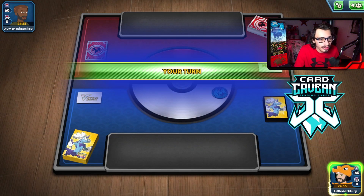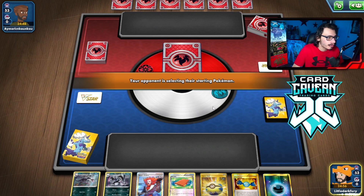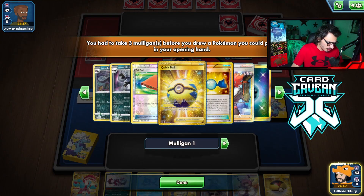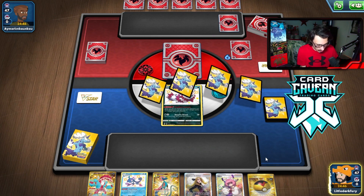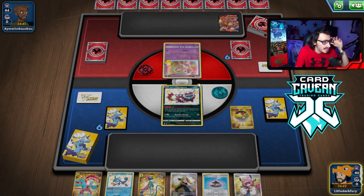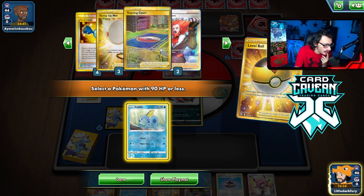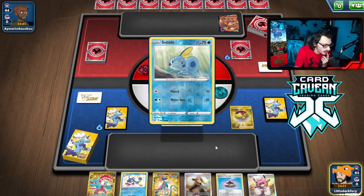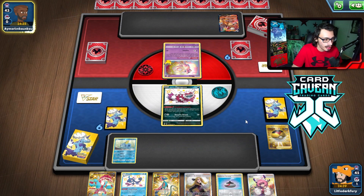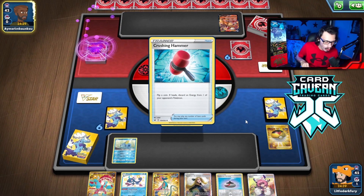Alright, trying out the Obstagoon deck again — this match we're going first. We Mulligan three times somehow. Not the worst hand though, we have a Level Ball to get a Sobble. There's an Entei — might be a Fire deck. Obstruct Obstagoon looks pretty good here if they're not playing Charizard V-Star. This hand is just kind of bad. We're going to have to go Cynthia next turn. If I had an energy and survived the turn, I maybe could have had a turn to Obstruct, but I'm probably going to get KO'd to be honest.